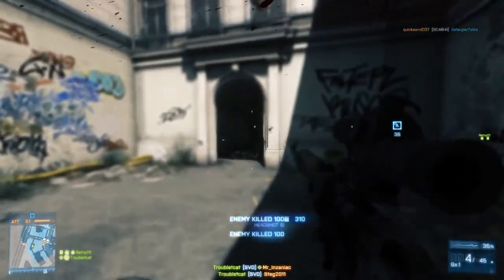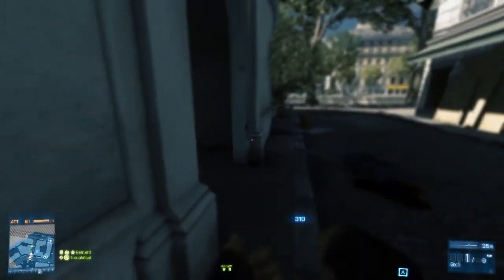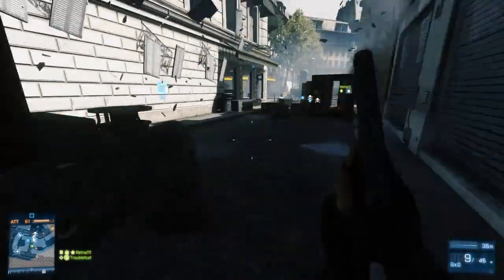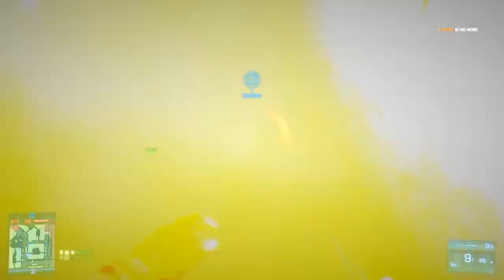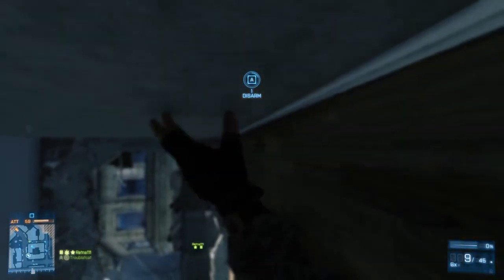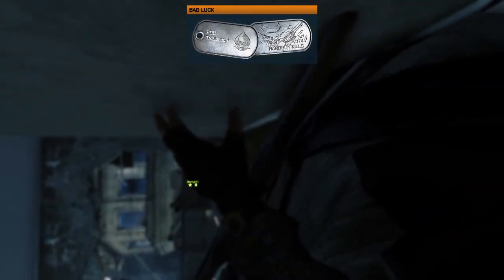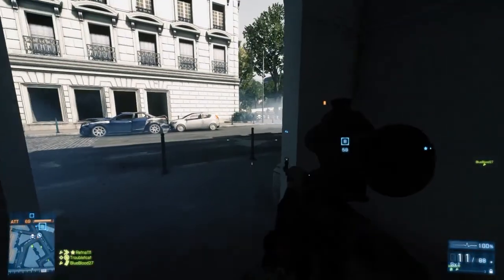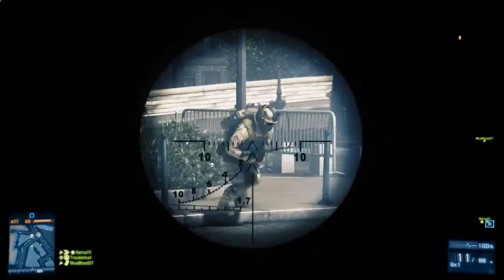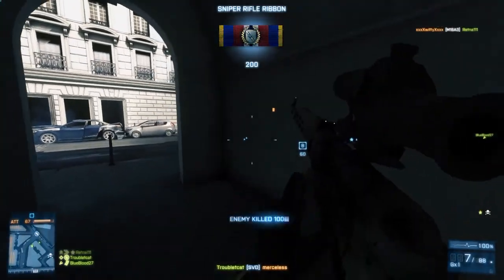The SVD fires a 7.62x54mm round — the same size as the round used in the PKP Pecheneg, although this uses one specially designed to be a marksman round. It fires from a 24-inch barrel with a maximum range of a little over a kilometer, though it's somewhat less precise than a pure sniper rifle. It's fed by a 10-round box magazine, and interestingly for a marksman rifle, this gun can actually mount a bayonet, which further emphasizes that it's meant as a squad support weapon, not a pure sniper rifle.